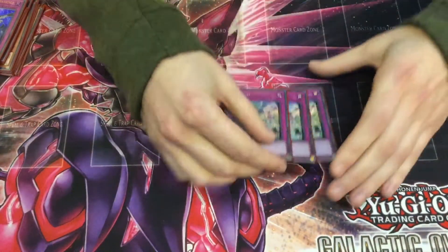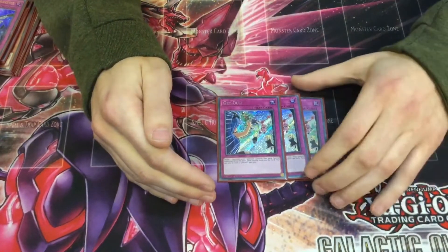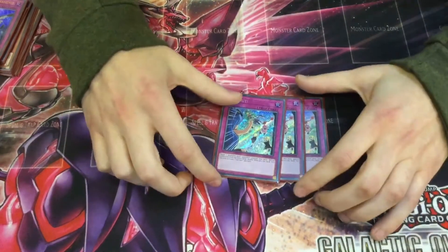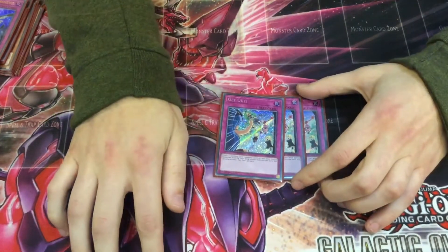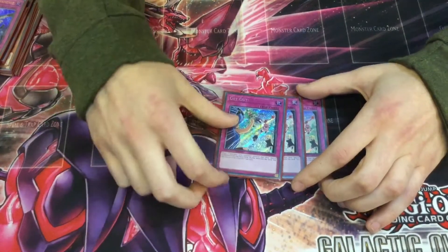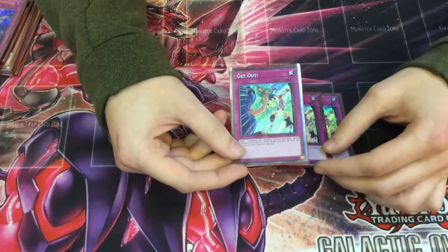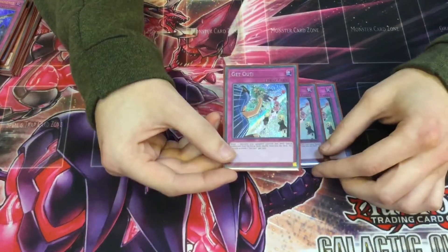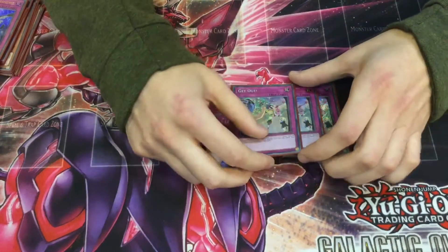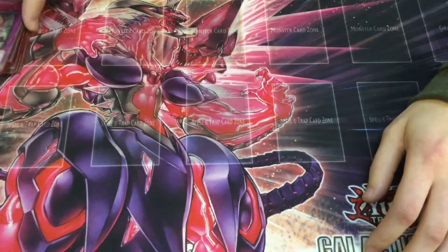Then a card I've been siding in every round today but just haven't seen — I'm assuming it's good but don't know yet. It targets two monsters your opponent controls that were special summoned from the extra deck and returns them both to the extra deck — basically double Compulse, still chainable. Do this at the end of their turn when they make IP or something like that. It hasn't come up because I never drew it.